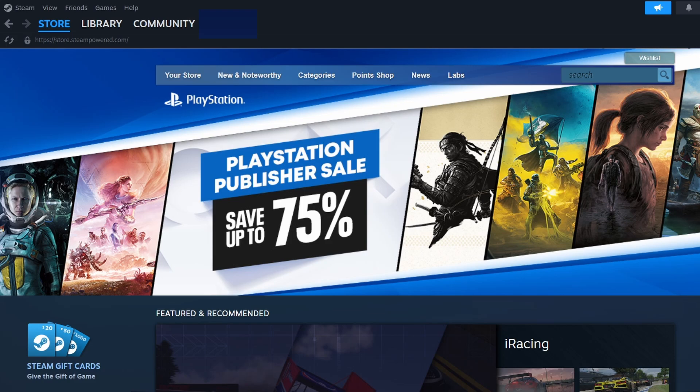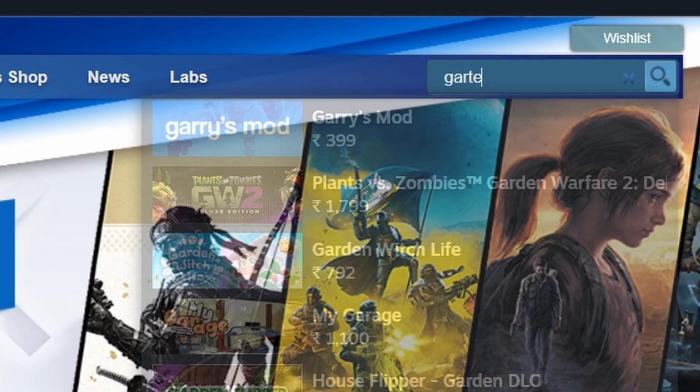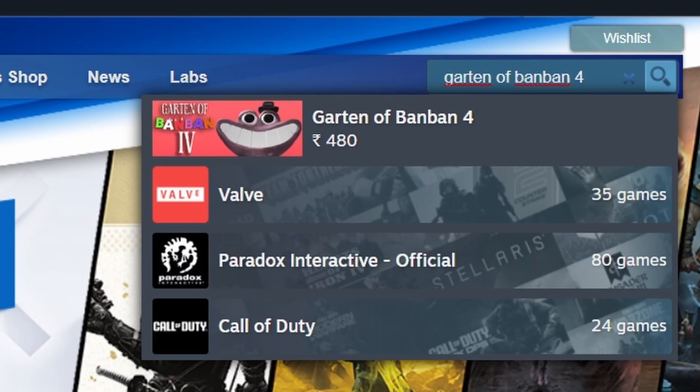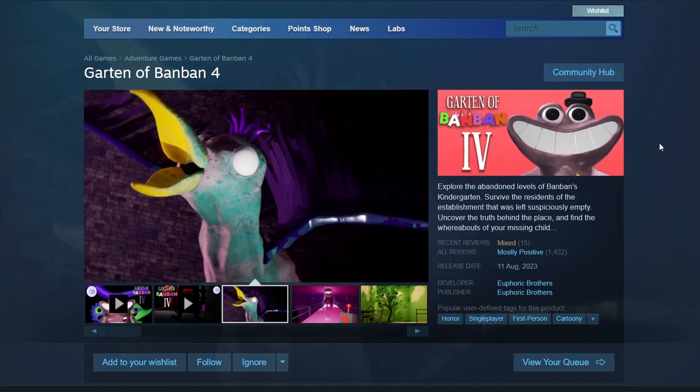After logging in, head to the search bar at the top right and type Garten of Banban 4. The game should appear in the search results. Click on its title to view the store page.